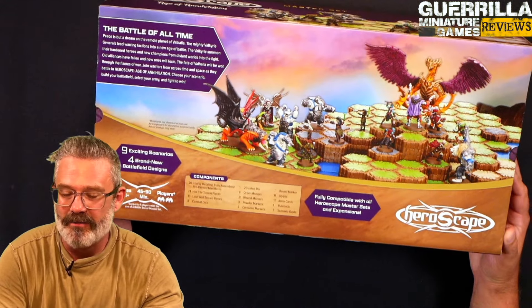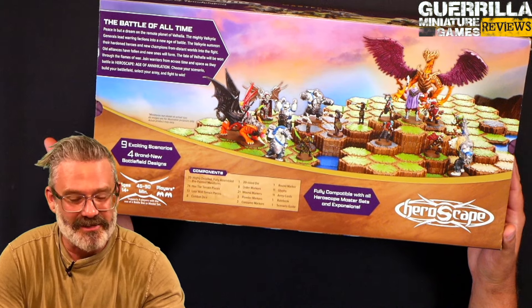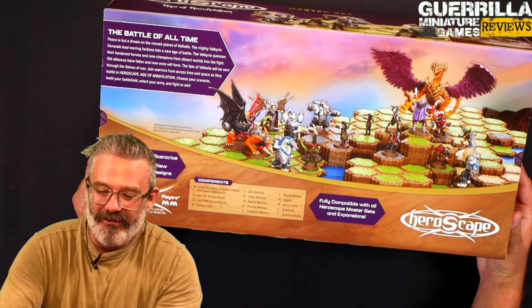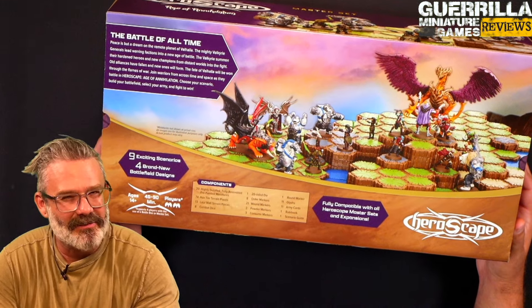So they wanted to have more of like a bespoke experience out of the box. The Hasbro Pulse master set is basically a two-player starter set for playing through the Battle of All Time. It's both fantasy and science fiction, so it's sort of like a science fantasy thing.